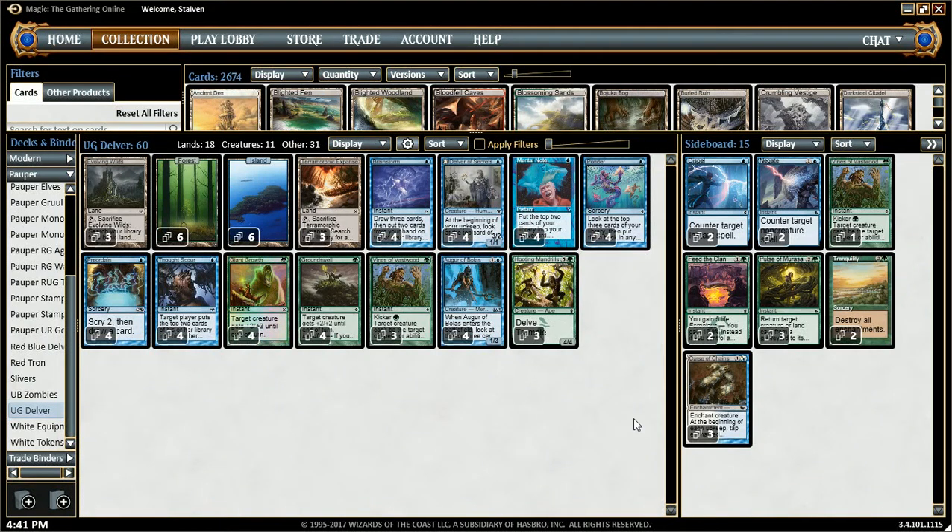Hey guys, I wanted to do a quick deck tech on one of the decks I like to play. It's Blue-Green Delver. It's kind of like Blue-Black Delver, except instead of Black, it has Green. Instead of all the kill spells, it has pump spells.